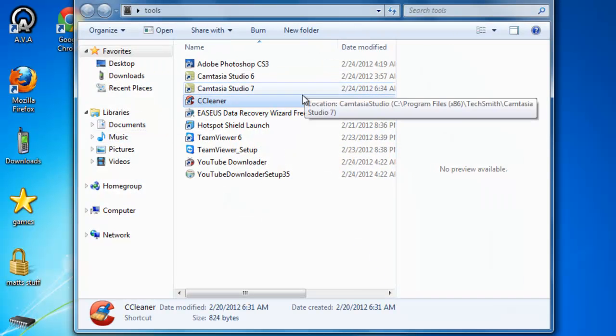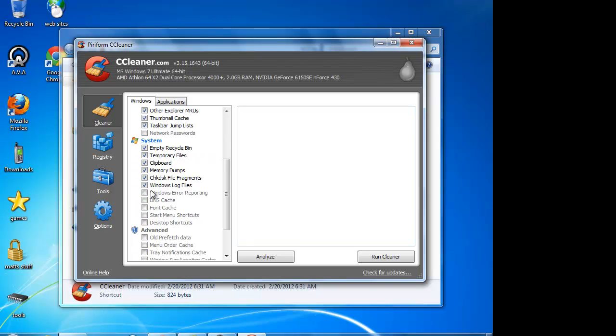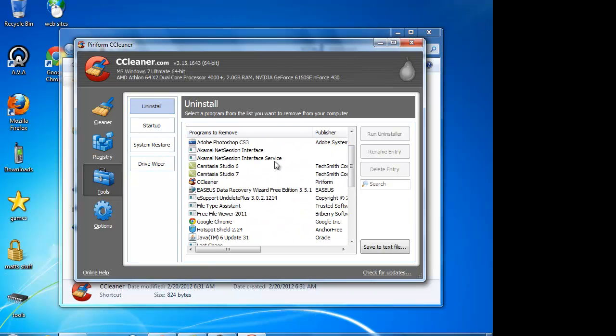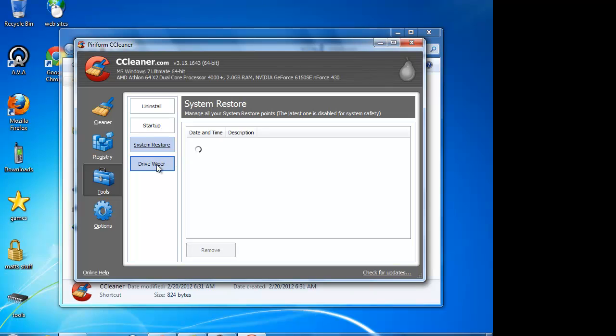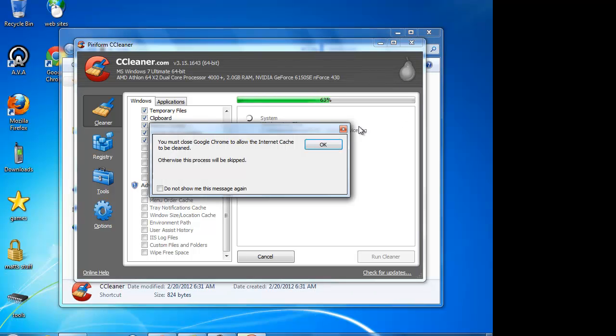You can also go into CC Cleaner — this is that product I was telling you about. If you look, it automatically gets rid of your internet files, history, cookies, clears your cache. It does all your memory dumps, clipboard, DNS cache, font cache, registry fixes, and tools. You can manage your startup so you don't have a bunch of stuff starting up when your computer runs. You can also delete system restores to free up space — pretty cool tool. You just click Run Cleaner, it'll run through and clean all of your memory.